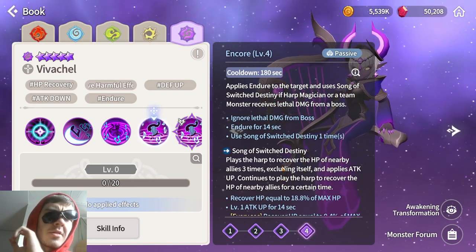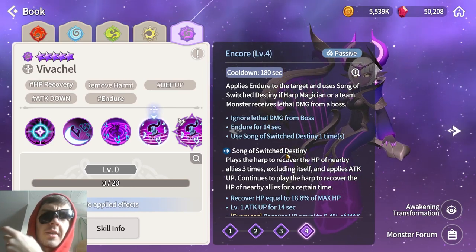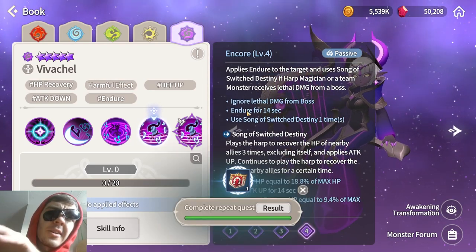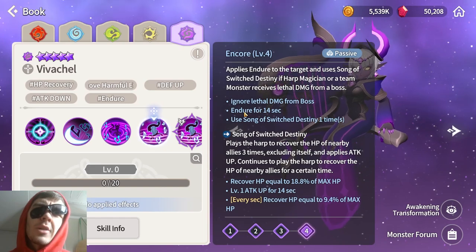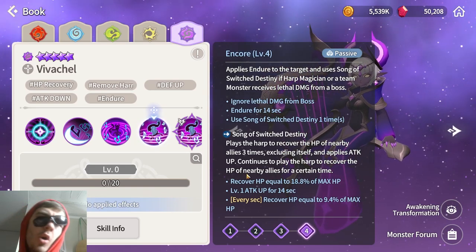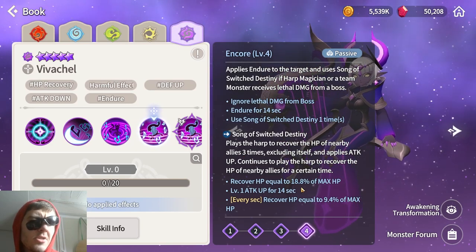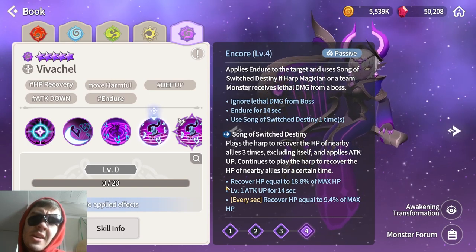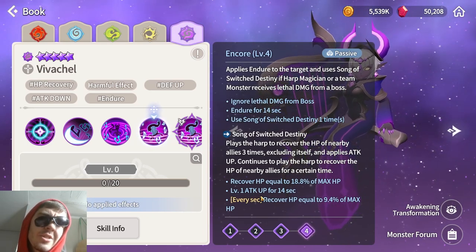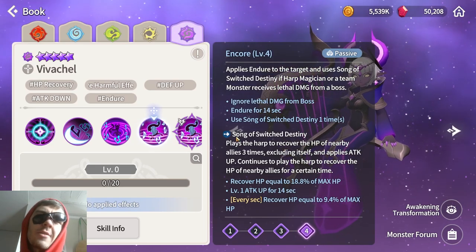Her passive is on a 3-minute cooldown and acts very similar to Cleave's passive and the Water Beetle's passive — it prevents death and gives endure for 14 seconds. The difference is she also gets a follow-up skill that plays a harp to recover HP. Since this procs three times, it should recover around 56% of max HP and also provides level 1 attack up. This means she's better paired with a squishy unit, since that unit dying will actually give more damage potential.